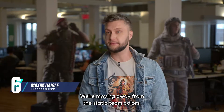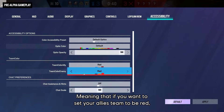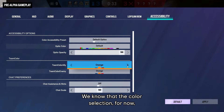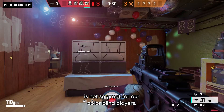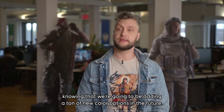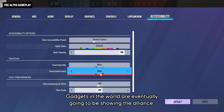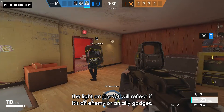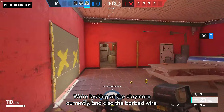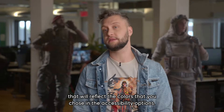We're moving away from static team colors. From now on in the accessibility tab, you can customize them — for example, setting allies to red and enemies to orange. We know the current color selection is not ideal for color-blind players, but we're willing to make this compromise for now, knowing we're adding many new color options in the future. Eventually, gadgets in the world will show team alliance — for example, the light on a C4 will reflect whether it's an enemy or allied gadget. We're currently looking at claymores and barbed wire, with plans to add more game objects that reflect your chosen accessibility colors.